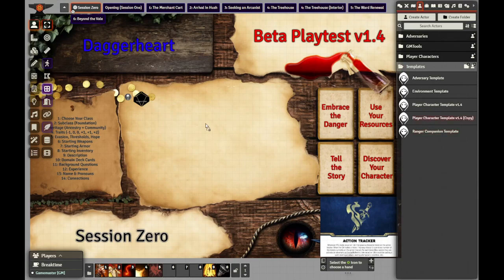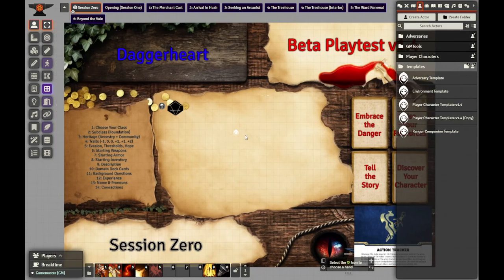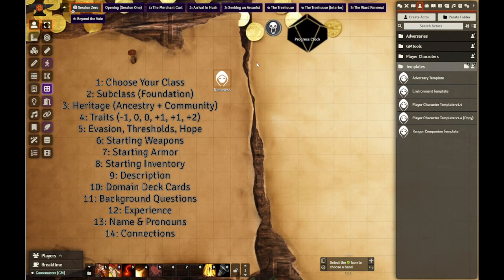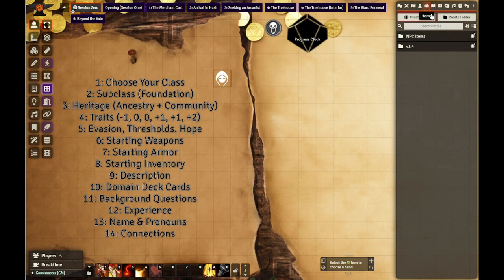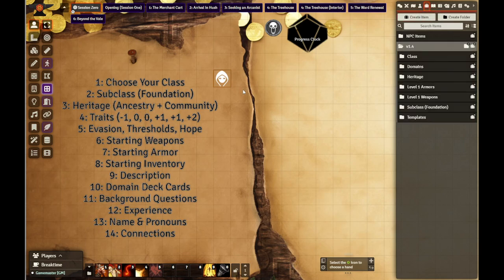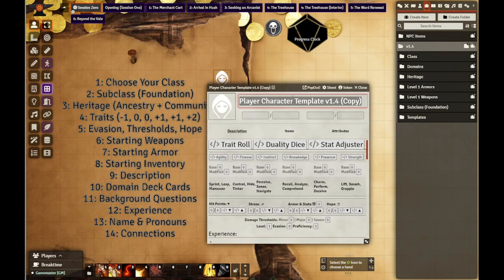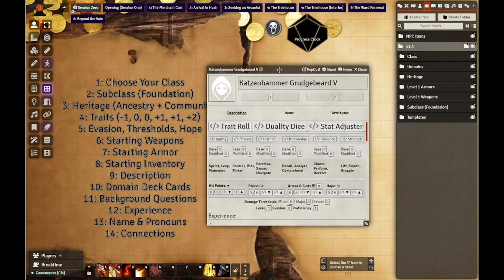So duplicate the player character template, bring it to the canvas, and then we're going to walk through this. I want to show off as much as possible. So we're going to start by choosing a class. This is going to be Katzenhammer GrudgeBeard the 5th, a character I usually use for D&D 5th edition, just transferring her to this world.